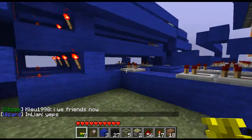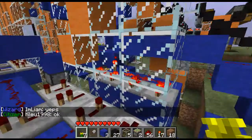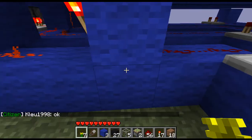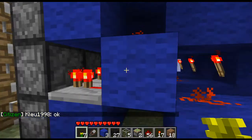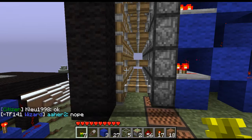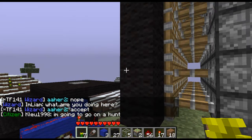These pistons are extended, and when the redstone current, or punch card, goes through, it triggers the redstone torch, which pulls these pistons back, so that it displays the pixel.